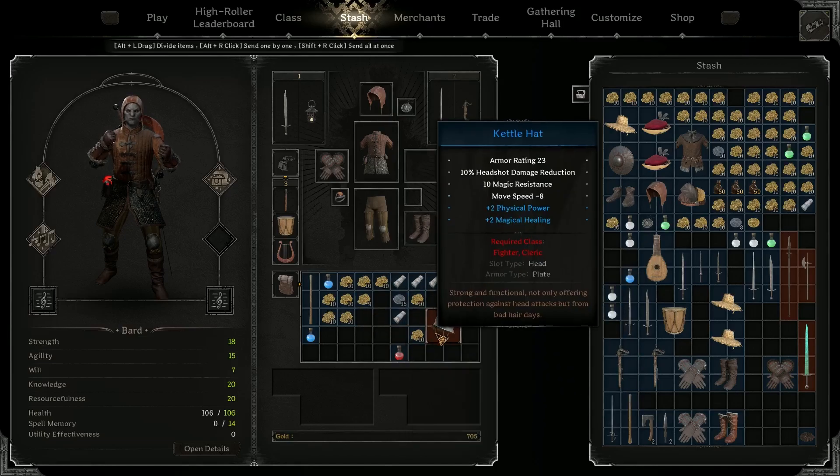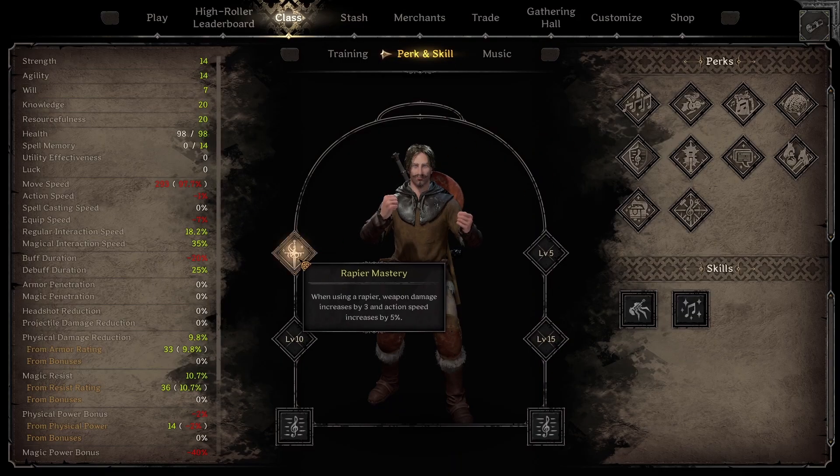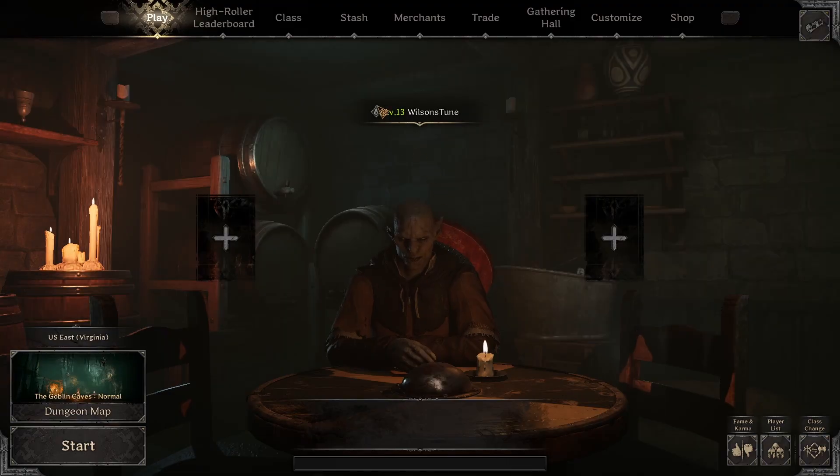I'm not going to lie to you and say it's easy. Really the biggest hurdle is getting past that first starter weapon, as that rapier does absolutely nothing. That's why early on I take Rapier Mastery, because the starting rapier is garbage — you have to do so much attacking for so little damage.